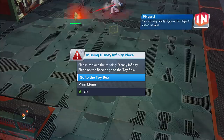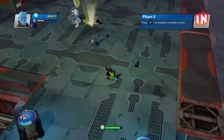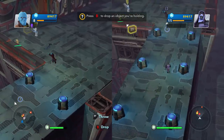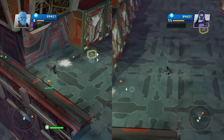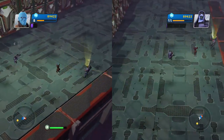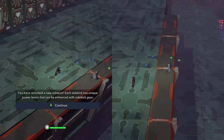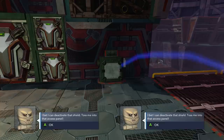He's dying! Oh, there you are — dying. Hit the right trigger. Oh yeah, let's work together. Now maybe I have a chance of getting out of here. That's Drax, man. All right, game over. I bet I could deactivate that shield — toss me into it!